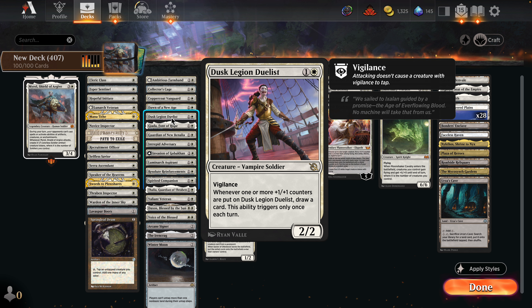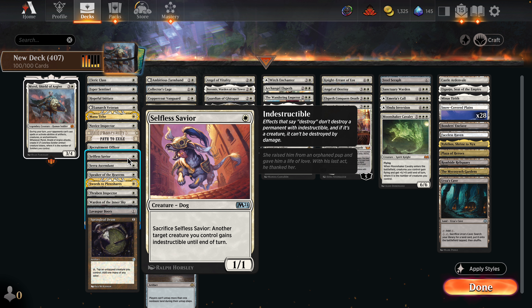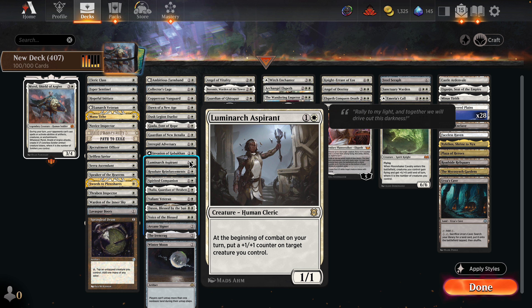Some other cards really stood out too. Dust Legion Duelists is great when you give it support counters — like with Invasion of Gobakhan. And honestly, probably the best card we have in here is Selfless Savior; that was my favorite. It just gives all our other things so much more of a chance.